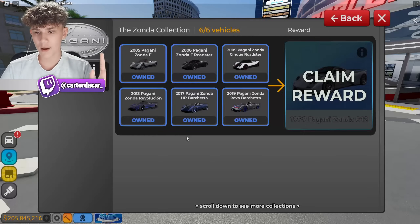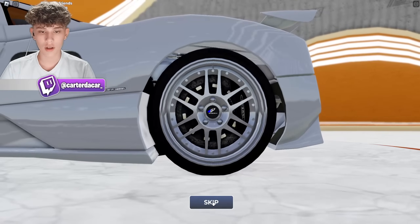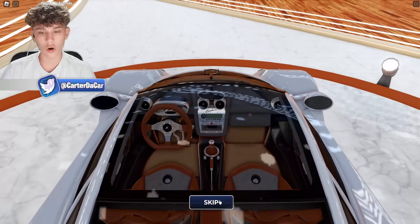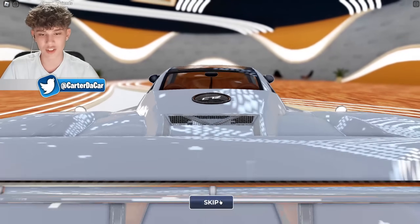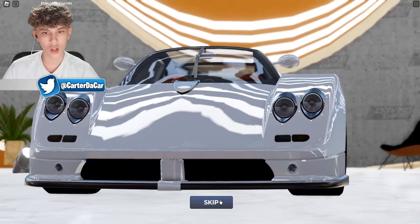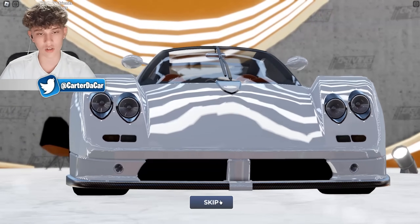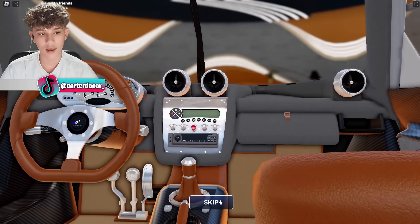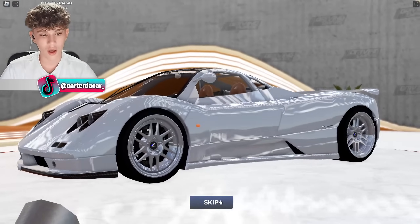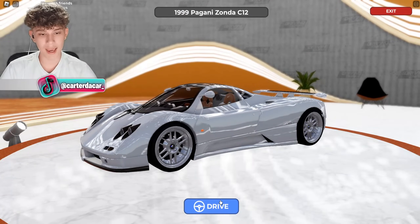And then we got the 1999 Pagani Zonda C12 for the final car from the Pagani collection. I'm going to let the cutscene play for this one because this is a work of art. Just look at that — and look at that interior. Holy, yes. That looks amazing.